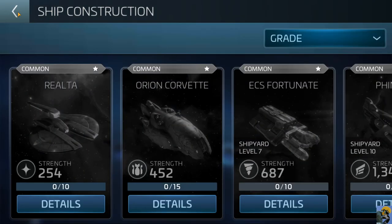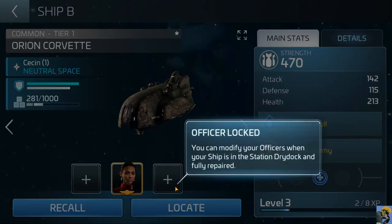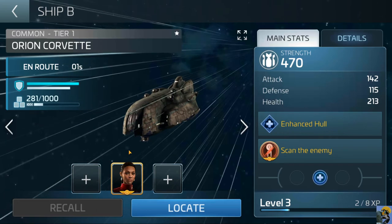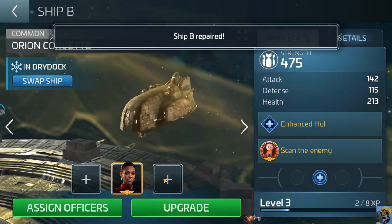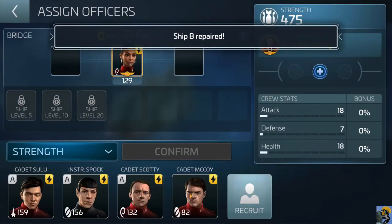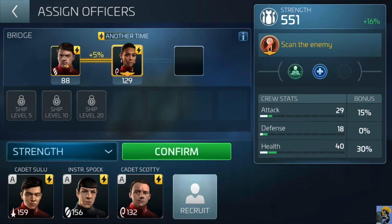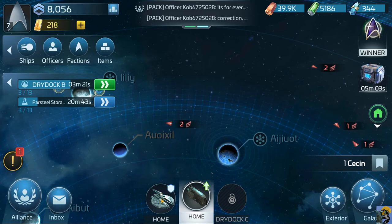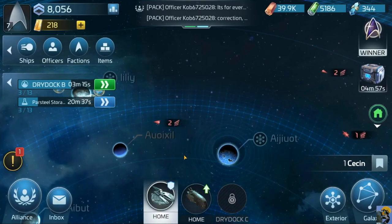I need to be at the right screen — manage this ship, add McCoy. Oh, I have to recall it first — the ship has to actually be at the dry dock to change officers. Repair — free. Let me put McCoy in here. The other ship is full up, so McCoy can be in Uhura's ship — perfect.